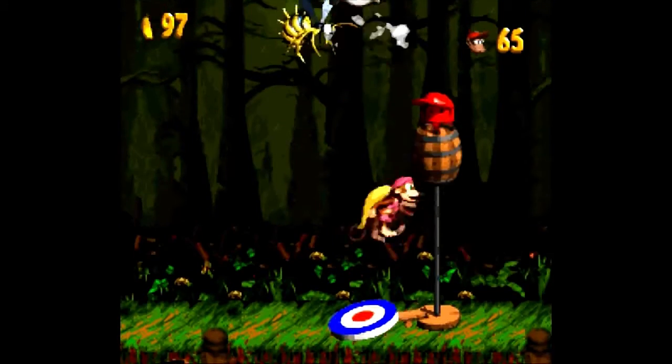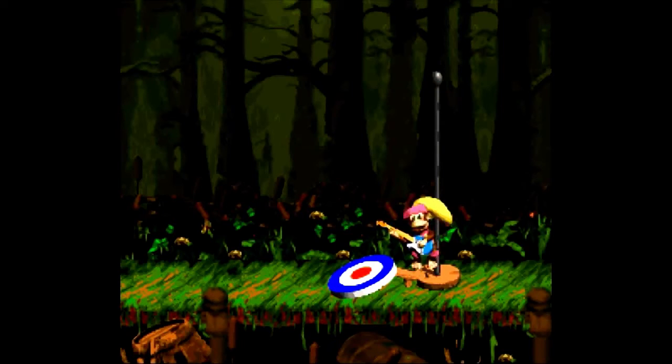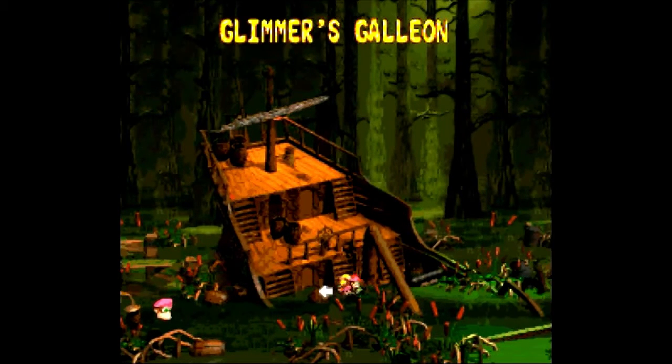End of the level — spinning barrel and extra life. That was Barrel Bayou, as you can see fully completed. So let's go to the second level: Glimmer's Galleon. This level is kinda hard the first time because of this — we are in a sunken ship and there's almost no light here.